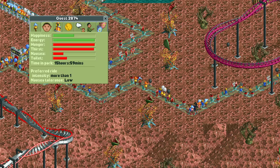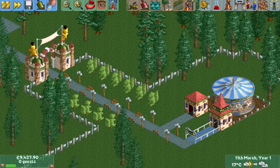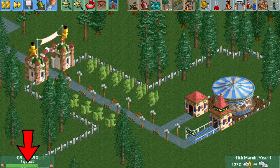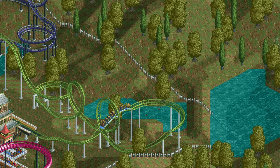But what exactly counts as a happy guest? A guest's happiness value can range from 0 to 255, and if it's at least 128 — the halfway point — it is counted as happy. This corresponds to a neutral face and a half-filled happiness bar. This variable is why your park rating very often shoots up massively as soon as the first guest enters your park, since newly spawned guests are happy enough and 100% of your guests are happy, giving you the entire bonus of 500.